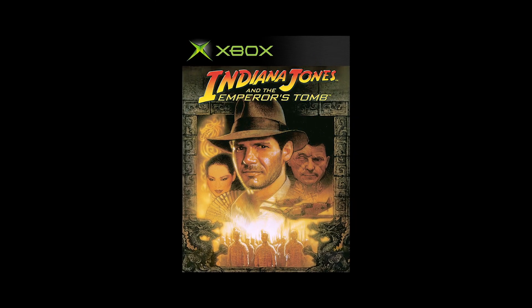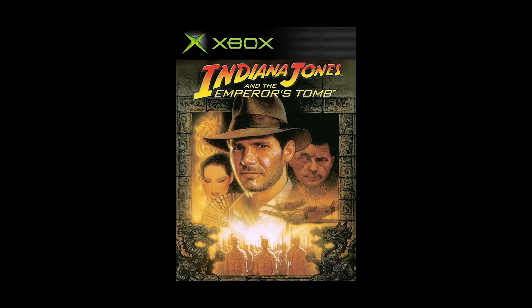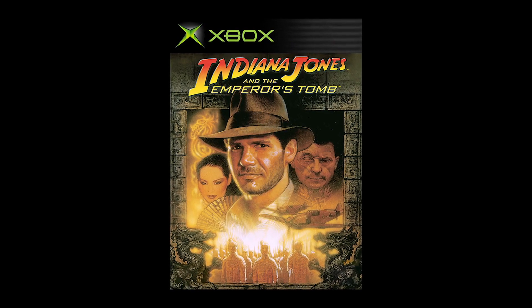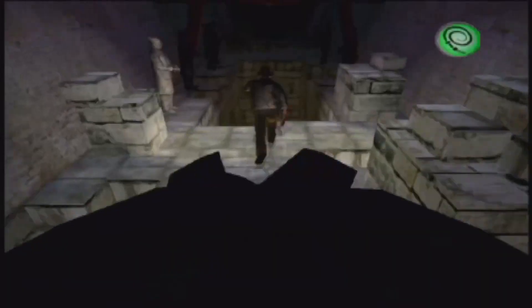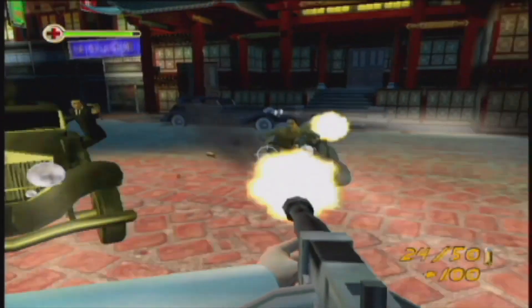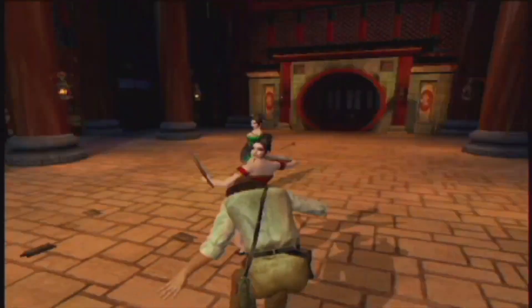Then for the classic lineup via backwards compatibility, on February 1st, it's time to put on your fedora and crack your whip in Indiana Jones and the Emperor's Tomb. Help Indy recover one of the most powerful artifacts known to man, the Heart of the Dragon. In epic globetrotting fashion, take on Nazis and the Asian underworld to track down the mysterious treasure before it falls into hostile hands.